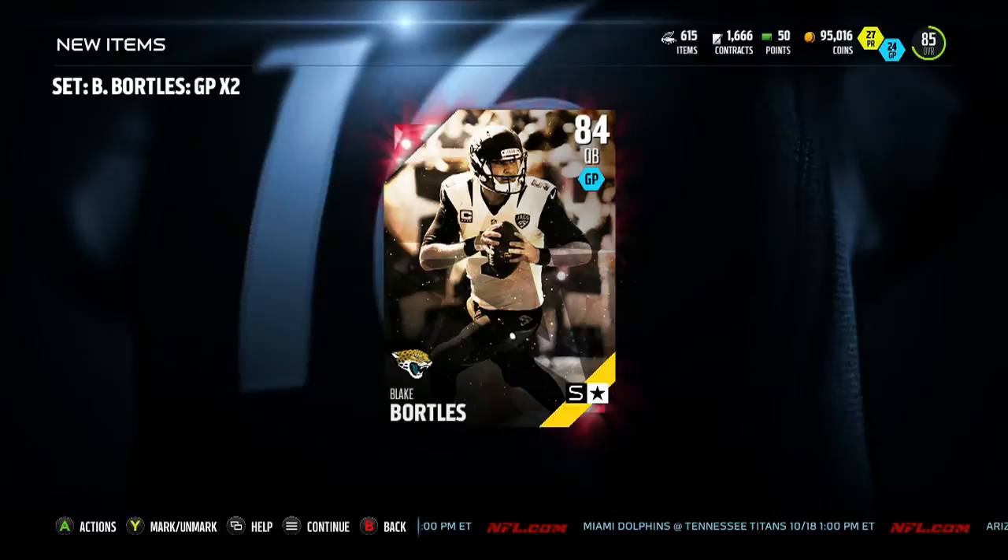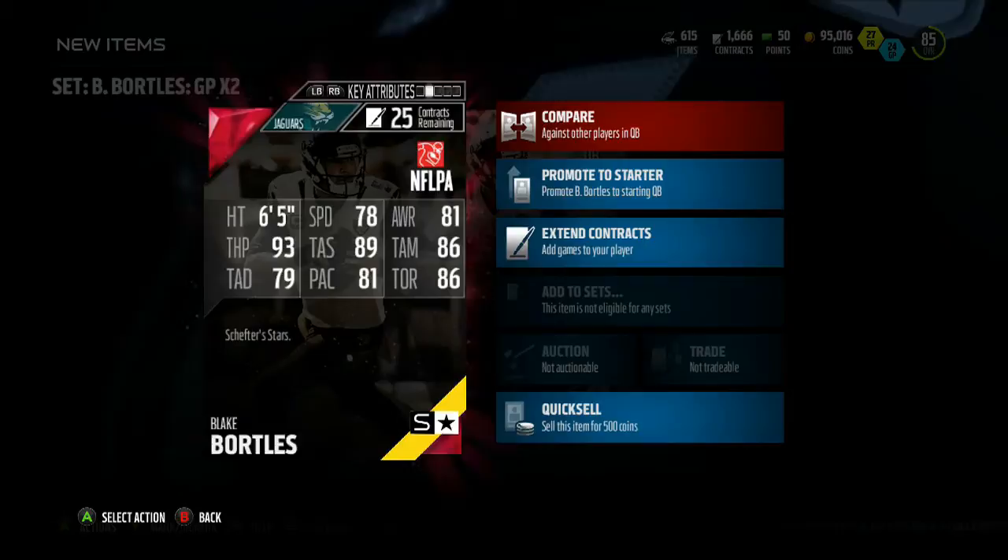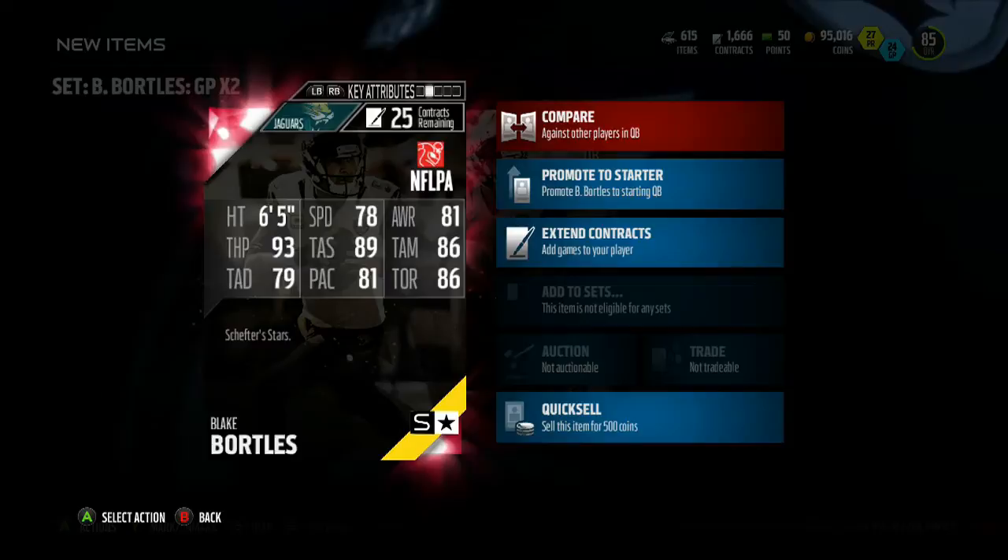Hey, what's going on guys, Mark here aka Punta Crush Bastion. Today we got a new Rising Star Shepter Star — whatever you want to call it — Blake Bortles. This is the second Jaguars player in a row to get a Shepter Star program card. I actually did his set for about 6k. You can complete this Blake Bortles for as low as 4k if you wait on the auction house for a bit.